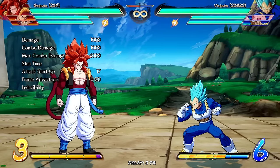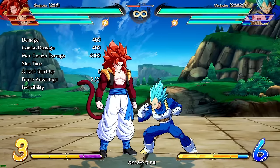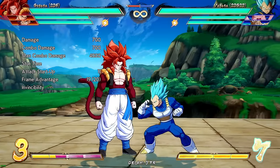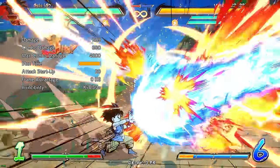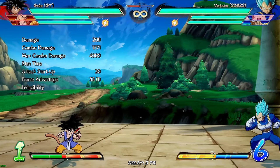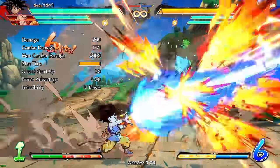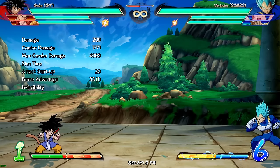Jabs obviously have the lowest hit stun — you can see the bar goes down very quickly. Mediums are better, especially crouching medium, which gives you time to combo things you typically can't. For example, on some characters you can't combo a beam off a stand medium, but you can off a crouching medium because it gives you more hit stun — they're falling down as opposed to staying in place. That's why you'll see people do crouching medium into a beam.